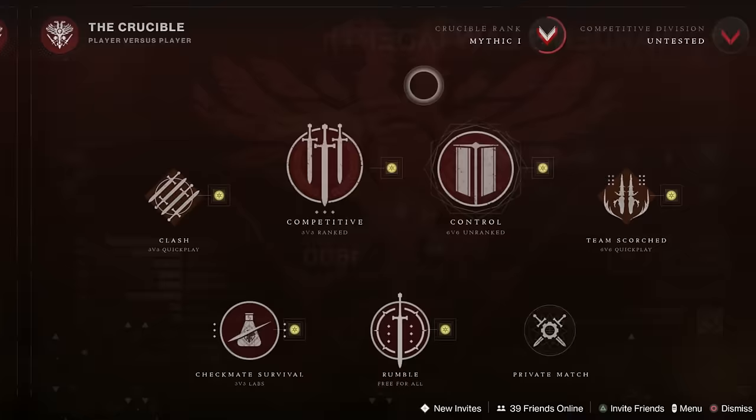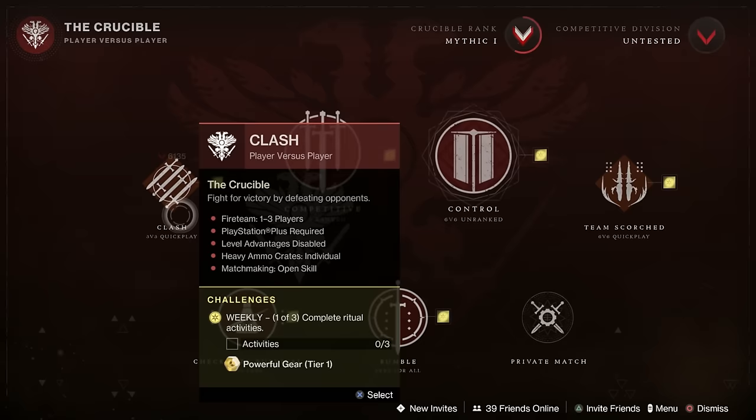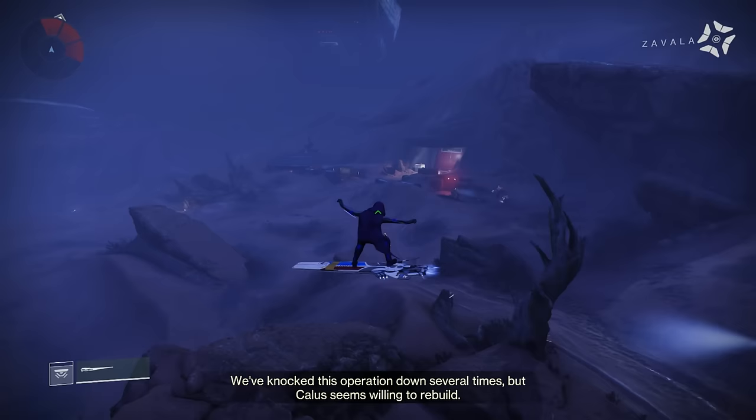In the Crucible this week, we've got Control, but we've also got Team Scorched. We've got Rumble, Checkmate Survival in the labs, and Clash on Quick Play. Now for the exotic weapons, I'm going to go through the weapon rotation as well so you know what other weapons you can claim, because there's some damn fine ones there. So this week's exotic dungeon is going to be the Vox Obscura.